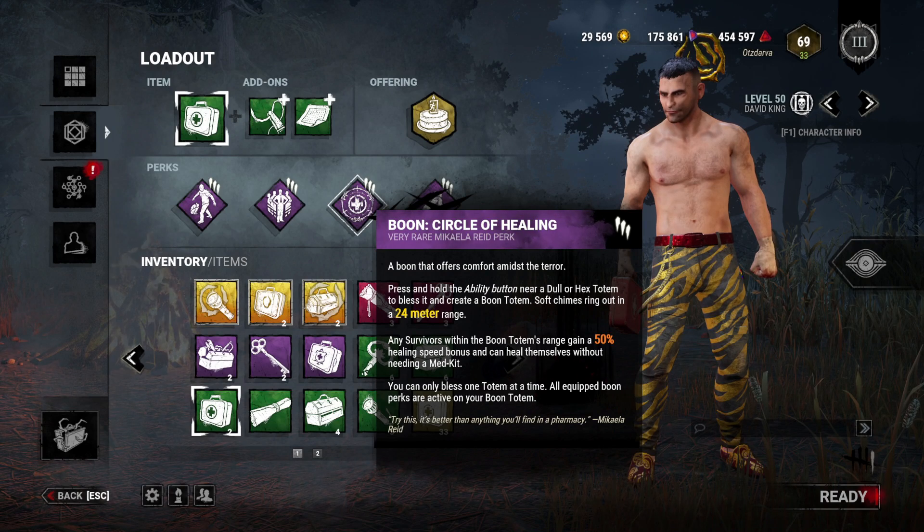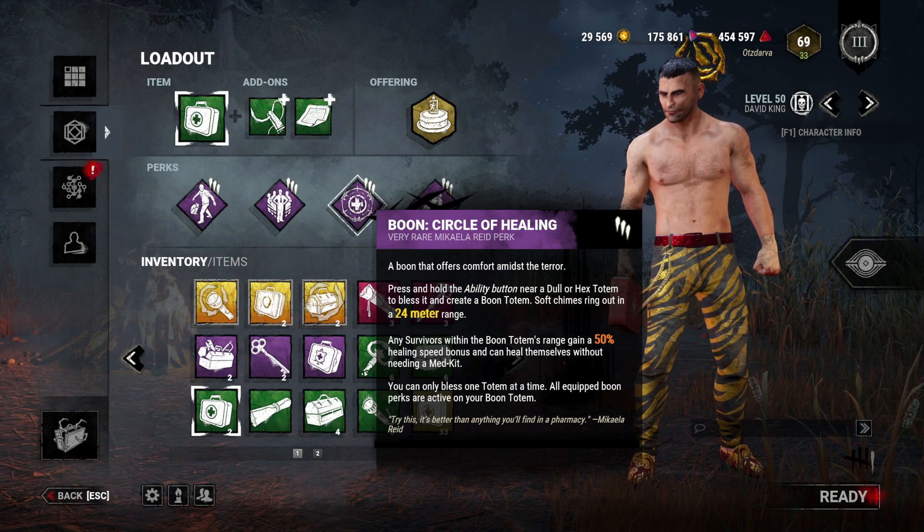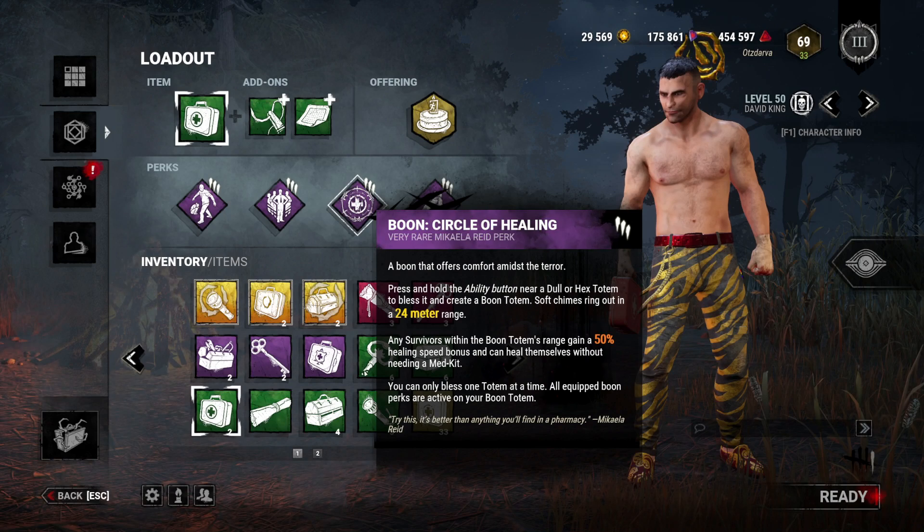Then we have boons. Boons are the best way to get boldness. Even if you're not good in chase, if you set up a boon, you get 1,500 boldness — and you can do it again and again as many times as you can squeeze into a game. On top of being a really good perk by itself, if people concentrate in one area and you heal them, you get altruism. If you heal yourself, you get survival.